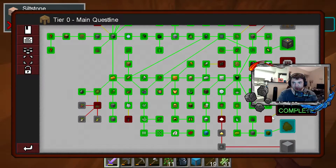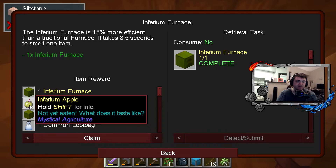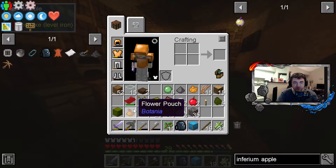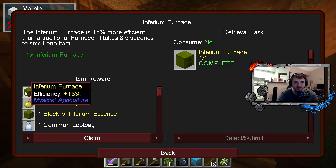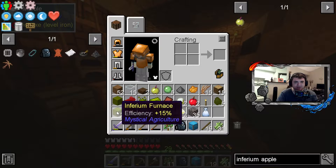Now we need - alright, question: inferium furnace, inferium apple, block of inferium essence, or common loot bag. Definitely not the common loot bag. I don't think I want a block of inferium essence. So inferium apple or inferium furnace - which is harder to make? Inferium apple is pretty easy actually, so the furnace uses more - I'll do the furnace. Oh wait, I get all this? I don't have to choose. I keep getting that confused - cause it's like every other quest you don't have to choose.